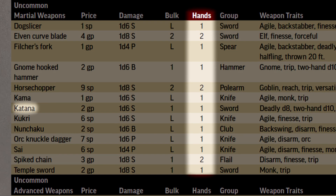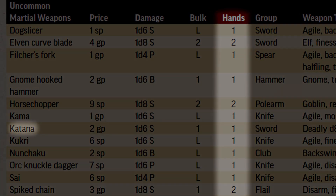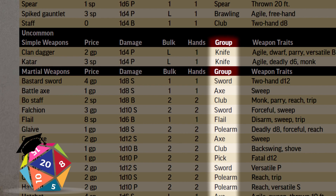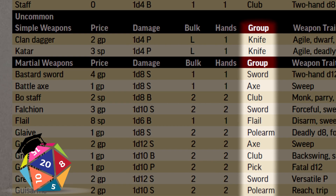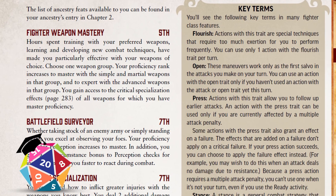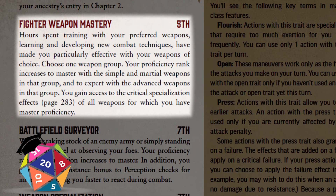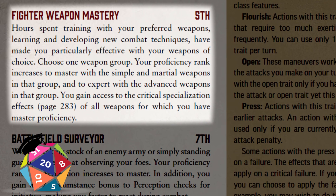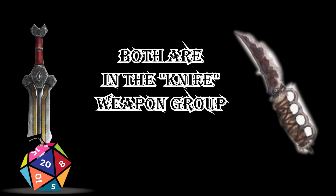Each weapon will also require one or two hands to wield it. Some, like the katana, can be wielded in either one or two hands, and its damage die changes depending on how it's used. Next to the number of hands, you'll see that each weapon falls into a weapon group. Weapon groups are a way for the game to classify similar weapons as being like one another. For example, lances, spears, and tridents are all long piercing weapons, so they're grouped together in the spear group. These groupings mean nothing on their own, but some feats and other abilities make reference to them. For example, Fighter Weapon Mastery lets you increase your proficiency rank when using one specific weapon group, rather than for all simple weapons or all martial weapons. After all, if you're really good with daggers, odds are you'll be pretty good with clan daggers too — technically they're different weapons, but they belong to the same weapon group.